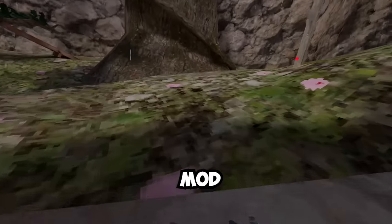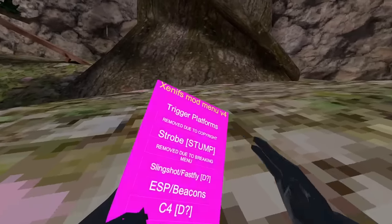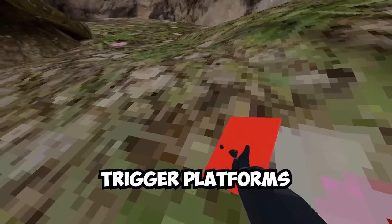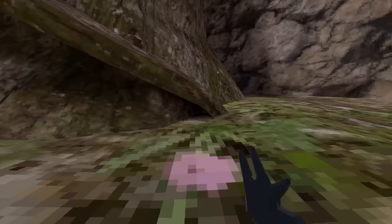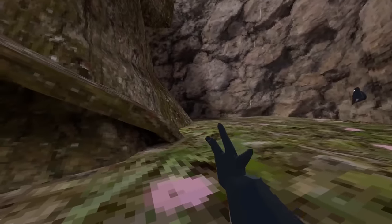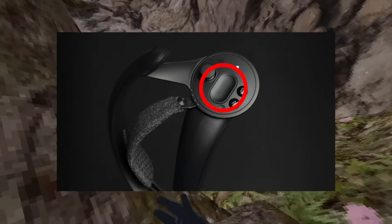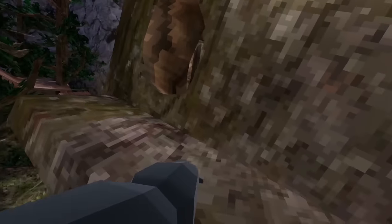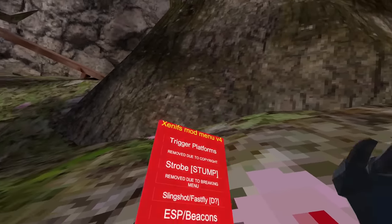We're on page four by the way — there are like 10 pages with about 10 mods each. We have trigger platforms. I really like these because on index controllers it's kind of a pain to press down grip, so trigger platforms are nicer to use. Hopefully there are some invisible trigger platforms in this menu too.